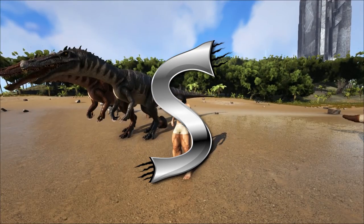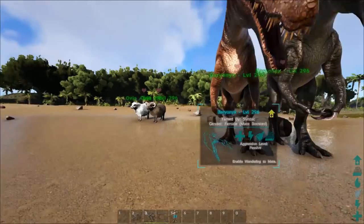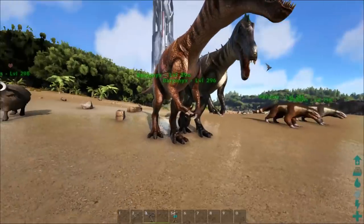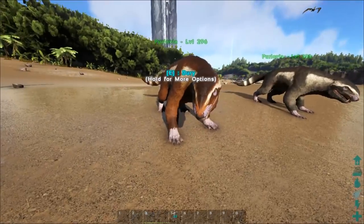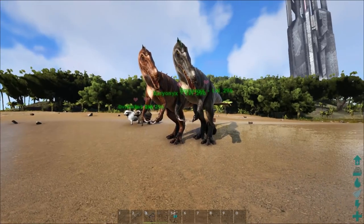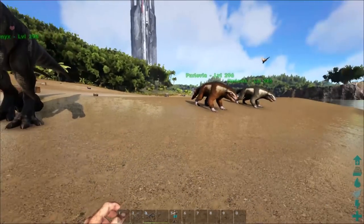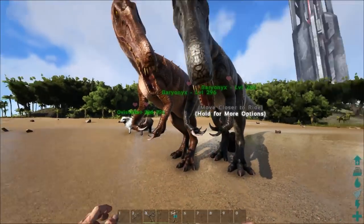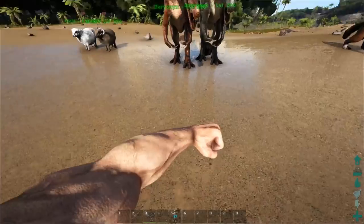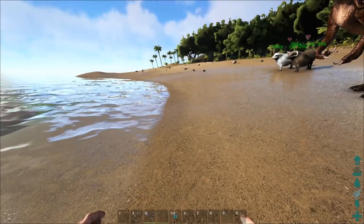Welcome back to a brand new video. Right now we're going to be checking out some of the stats and different things to do with these brand new creatures introduced in patch 2.5.4 for PC. This update is amazing - all the tech gear and then these four new creatures. Originally there were supposed to be seven, but there's just so much in this patch to cover. Before we start, if you like this video, be sure to hit that like button.